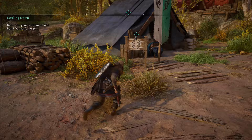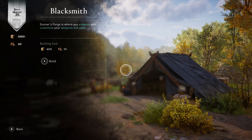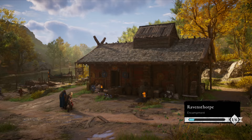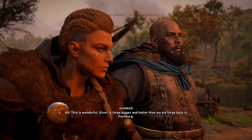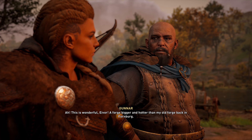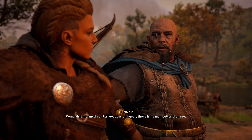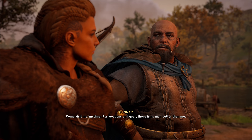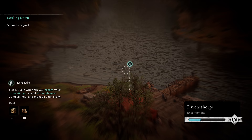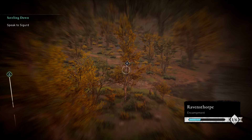When you hit England and take down those Saxons, you'll be rewarded with your own settlement — one of Valhalla's new mechanics. Before you do anything else, do the two raids in Grantebridgescire after the main story one where you create the blacksmith's tent, and absolutely exhaust every bit of treasure there. That should set you up to kickstart your encampment. Head back to camp and start building — resources are limited early on, so use your raven to plot your expansions.